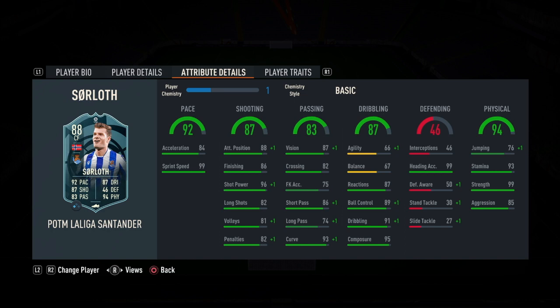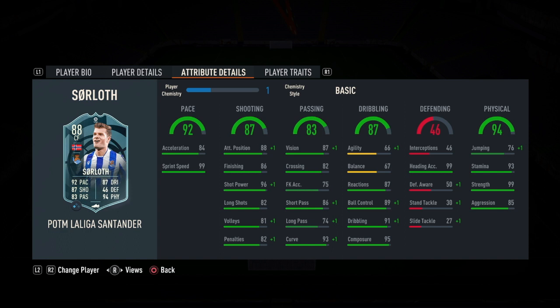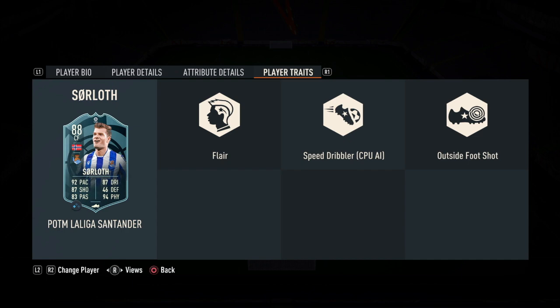This guy is going to jump for days — he's 6'4" by the way. His physicality is outrageous: 99 strength, 93 stamina, aggression 85. His jumping is 76, which doesn't even make sense given 99 heading accuracy. Player traits: he has flare, speed dribbler, and an outside foot shot.